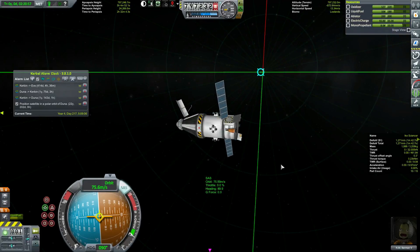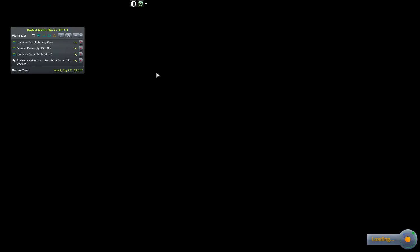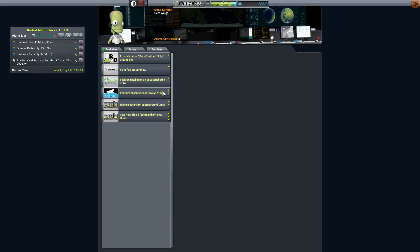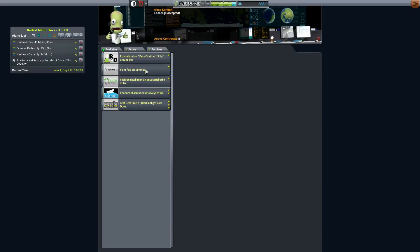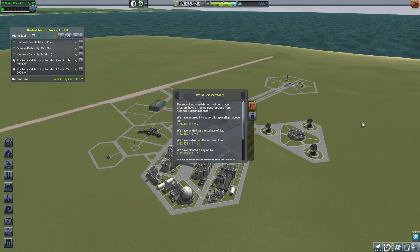That's it for the episode — I think we're good and done. HMV is going to be coming home in a year. We're going to be sending off the Eve satellite before then — let's head back to the space center and see if we got any more satellite contracts. I'm probably not going to show you the Eve satellite launch; I might show it arriving at Eve, but I don't think there's any reason to do that. We're going to accept this contract, conduct observational surveys of Ike — we're not going to do that one — science data from space around Duna — we're just going to take that because we're going to get it. Next time I'm probably going to be bringing HMV home and then also launching the next ISRU ship up to Duna. I hope you enjoyed watching this; I definitely enjoyed playing it. I'm HMV, and I will, as always, talk at you later.